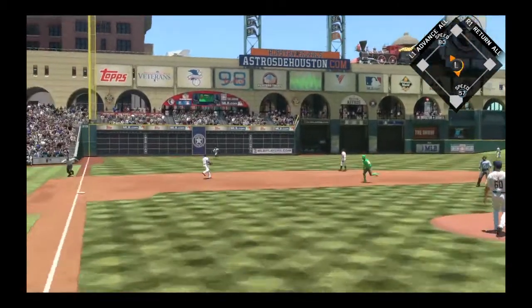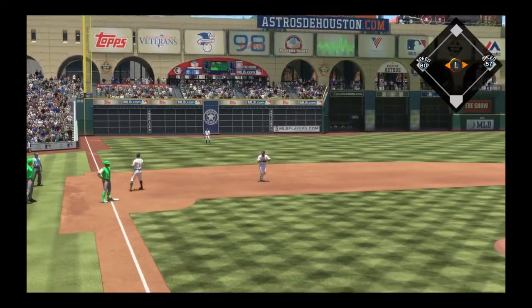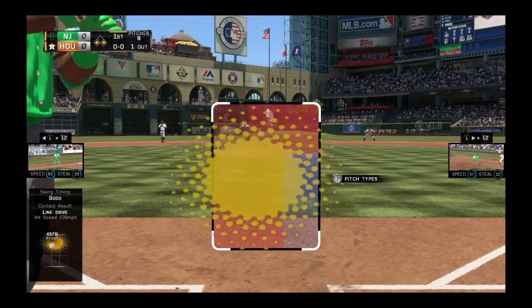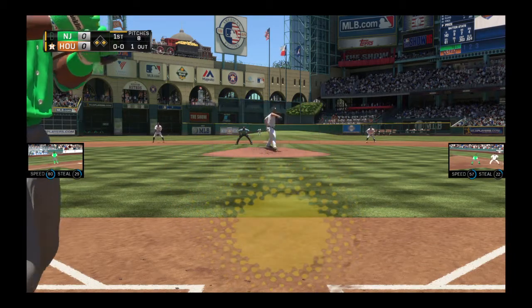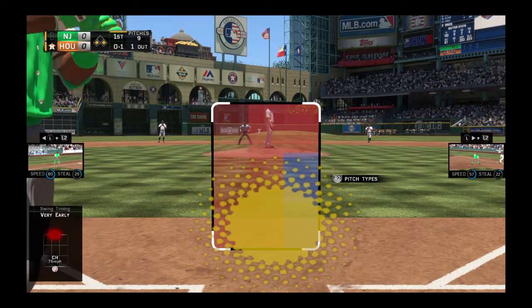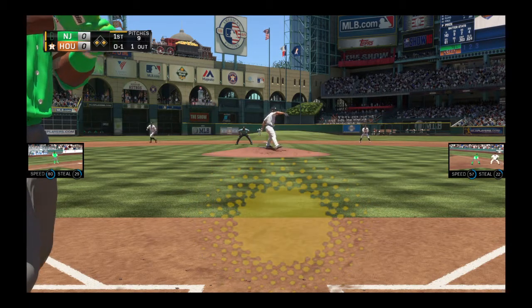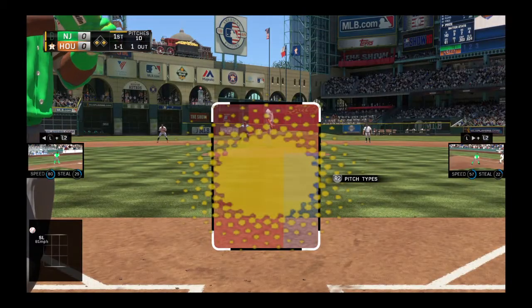Hot shot toward third, that's in there — base hit. Throw comes in quickly, so that'll hold that go-ahead run at third now with still only one away. Edwin Encarnacion steps up to the plate with a great chance to drive in a run here in the early going. Scoring first really is a big deal — statistically your chance of winning goes up quite a bit. Now a slider in on the hands and he's lucky that one didn't come and get him.